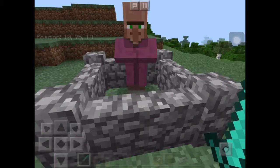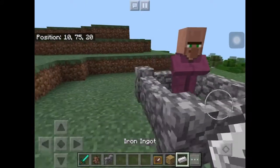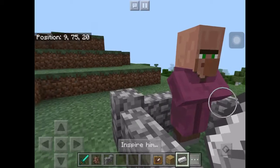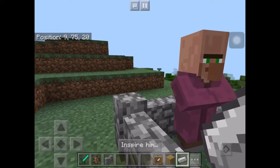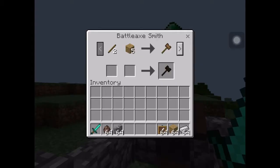So you have to get it through villager trading. First off, you need an iron ingot. Go up to the villager and you click inspire him. He is now transformed into a blacksmith — or a battleaxe smith. Here are the battleaxes. Each new weapon will give the player a new power while being wielded.